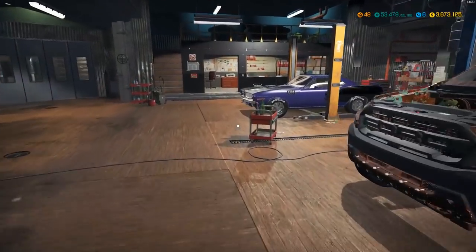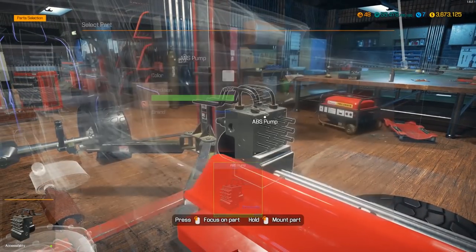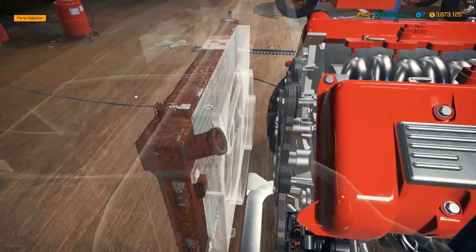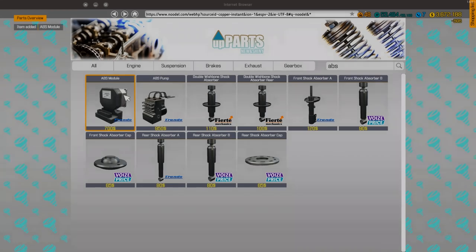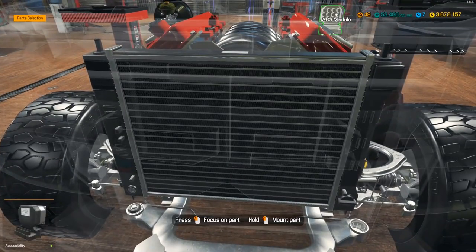We just got to connect it up and do exhaust and we should be good. We need an ABS module - I wonder if the car would let you drive without the module. Let's pop that out of there. Radiator fan housing B, and then we'll also get our ABS module. Pretty quick and painless right there.